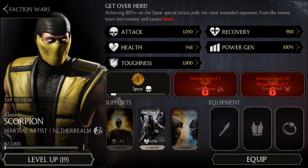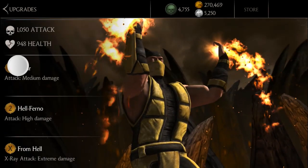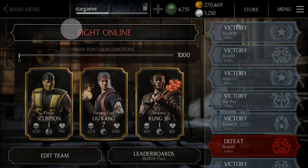At 80%, the spear special attack pulls the most wounded opponent from the enemy team into combat and causes bleed. I think it's similar to Erron Black — when you achieve 80% and more it has a great special effect. His stats show he's a Martial Artist and Netherrealm, 50/50, and I love his skin — he looks amazing. He has the same attacks but his passive looks very promising, so let's check him out quickly in a fight.